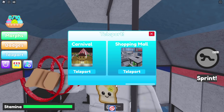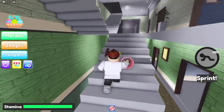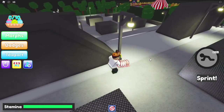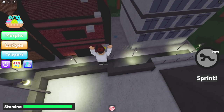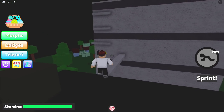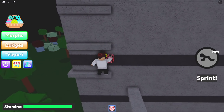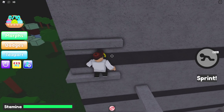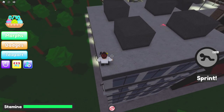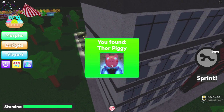Moving on to Thor Piggy. Teleport back to the hotel. Go ahead and go inside. A little bit of parkour again — I apologize, it's just what we've got to do. You can either go up or around, whatever you think might be easier. I'm going to try working my way up — because you can just go like this. There we go, Thor Piggy. Yes, thank you — the Pig of Thunder.